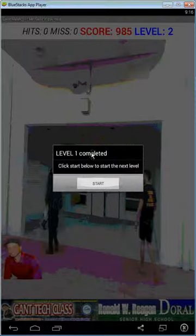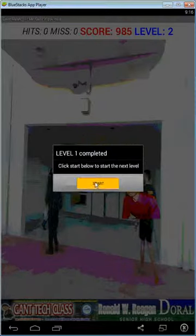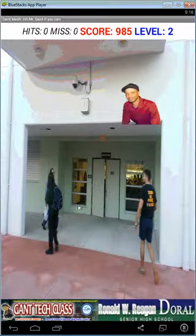You can see 'Level 1 Completed. Click start below to start the next level.' Click start — you can see the background change for Level 2.